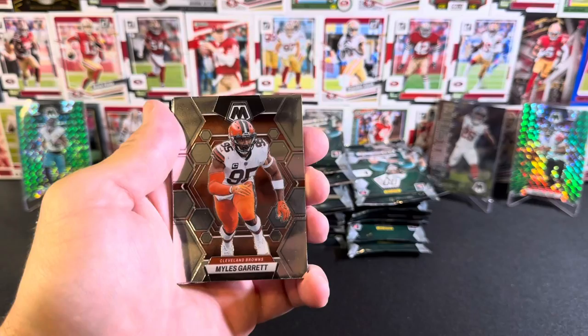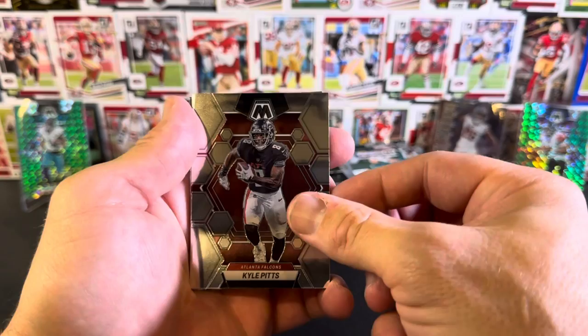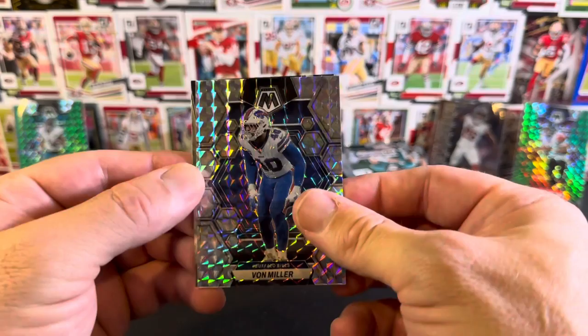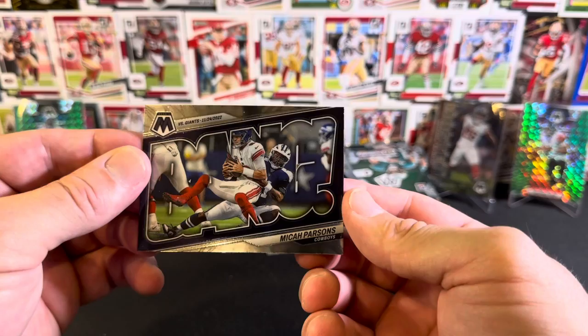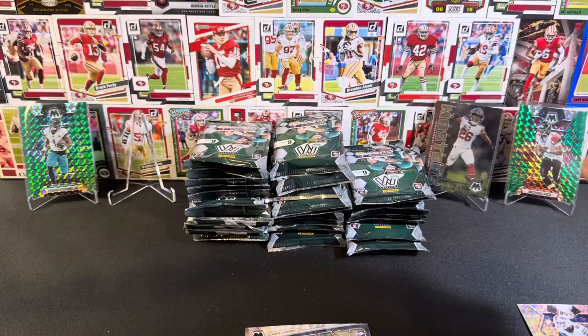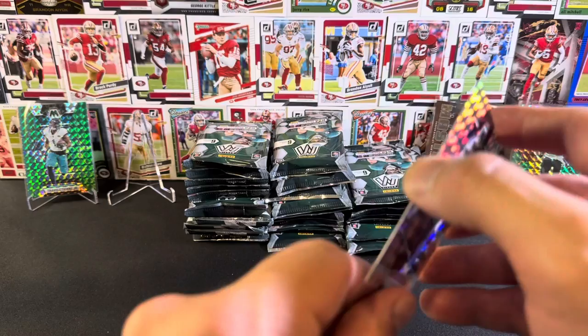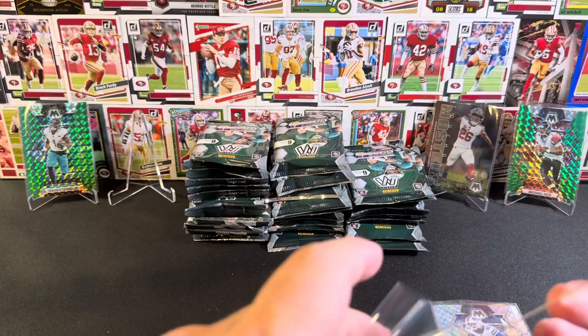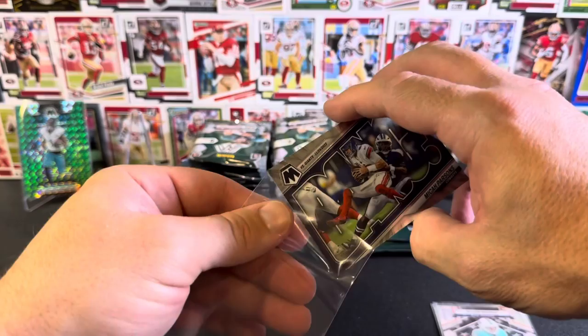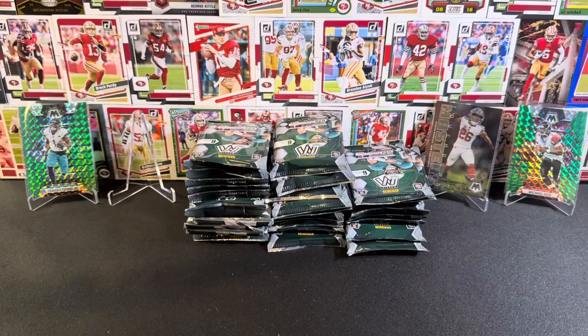Pack four: Jalen Waddell base National Pride, Miles Garrett, Kyle Pitts, Rashaun Johnson base rookie. Then we've got a silver Mosaic Von Miller. And behind that we have Micah Parsons base bang insert. I prefer the look of the silver Mosaic over the green Mosaic, I think. And then just the base bang.